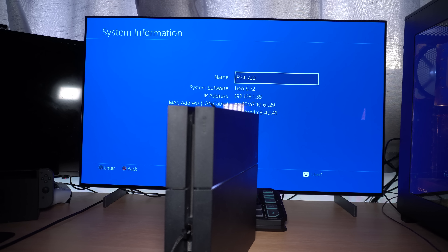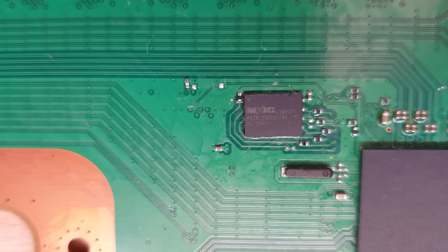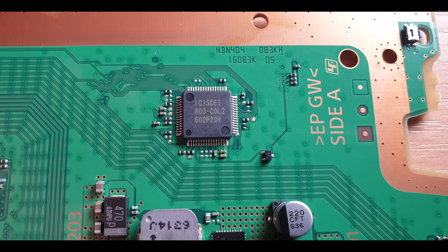In order to revert the system back down to 6.72 in future, we need to back up three pieces of data. We need an image of our hard drive, which is fairly straightforward. We also need an sflash0 backup - the sflash0 is the firmware on the PS4's NOR chip, and if you have a jailbreakable system you can just use FTP, it's super simple. The third piece of data is a backup of our syscon - the firmware on the syscon chip - and that's unfortunately the most complicated part of this whole backup process.